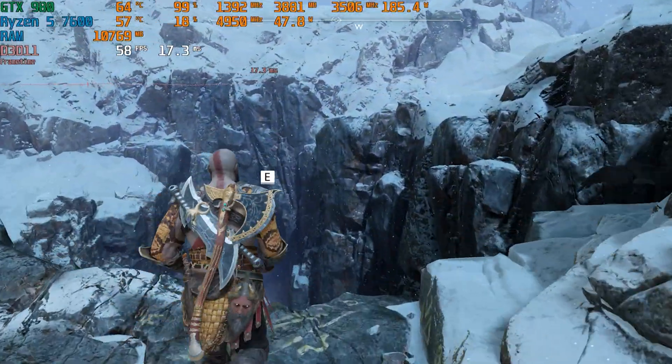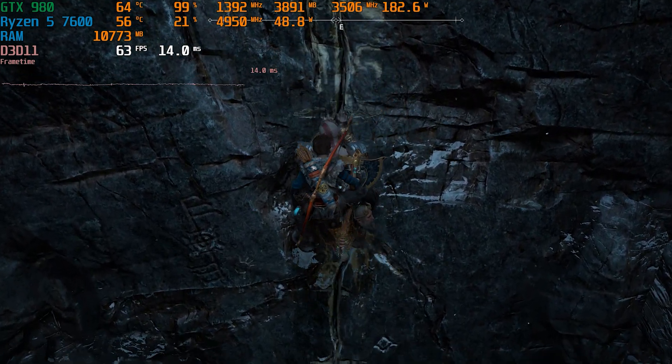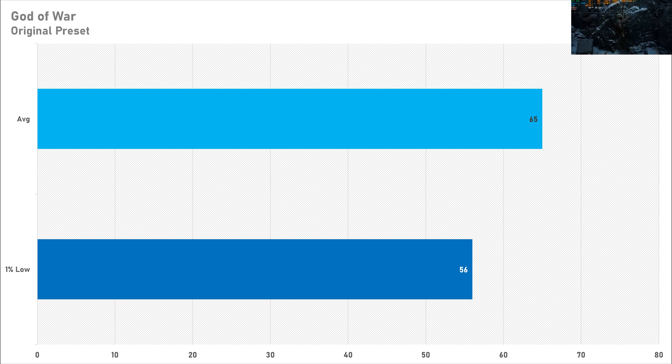God of War is up next, and for a ported PS4 game I expected the performance to be pretty decent — and that it was. 65 fps on average with a 1% low of 56 is very smooth, and this leads me to believe the GTX 980 is a pretty decent graphics card in this game. Yes, it's on the original preset, but you're rendering at a native 1080p and getting more than double the PS4's performance — in my book that's an absolute win.